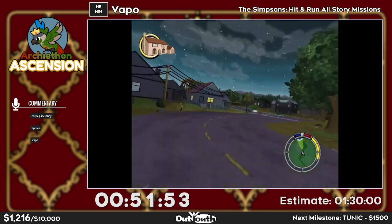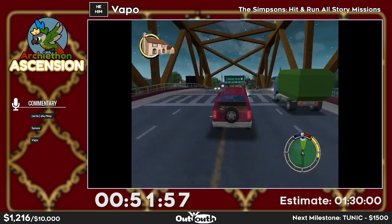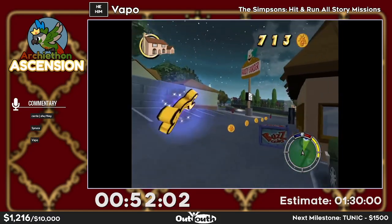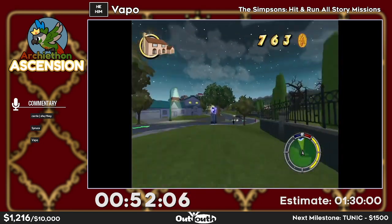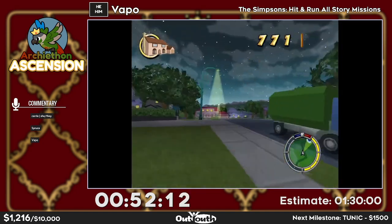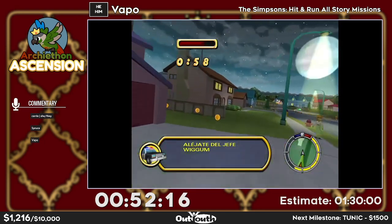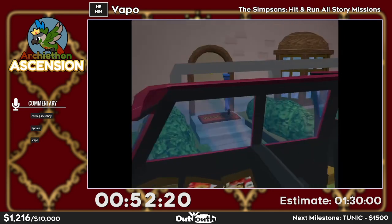We're finishing off Marge here. We're heading into probably the hardest level in the entire game. Before that, a quick escape — interiors are stored far out of bounds at the bottom corner of the map so we can very easily use that to escape and finish the mission.